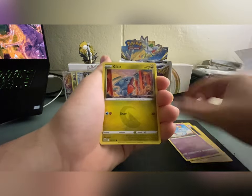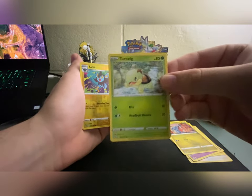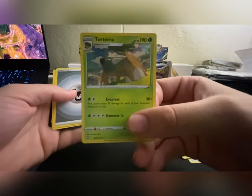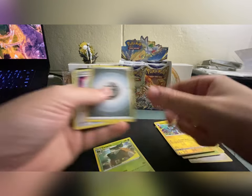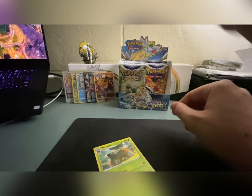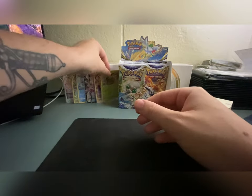We got Shinx, Echo, Gible, Skip, Turtwig — I like that Turtwig art, very cute. Luxio — oh I really like that Luxio! And a Torterra holo! Look at that artwork. See, you can't pass on these holo rares, they're so cool looking. I like them a lot. I think they look amazing, especially in Brilliant Stars.